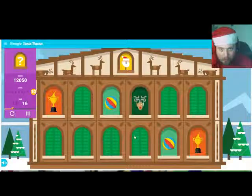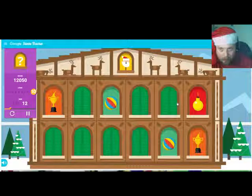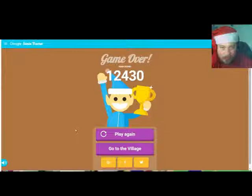And this should be the last level. Opposite corners? No. Okay, that goes there. Bunny, bunny — I saw the bunny, where was it? Okay, that goes there. And... okay, I did it! Wow. My score is 12,430. Go play it and see what score you get — I'm sure it will be better than mine.